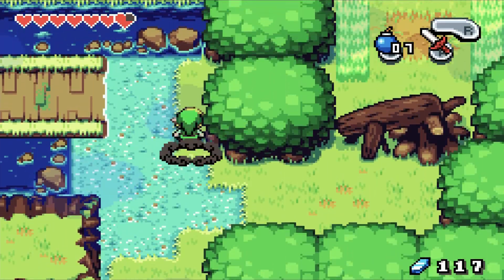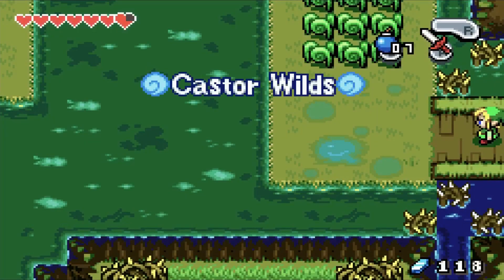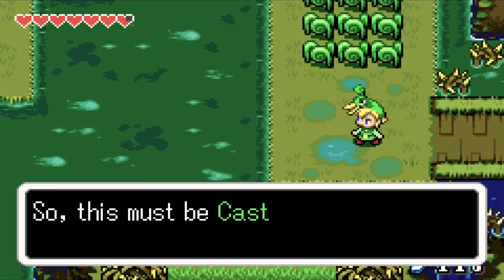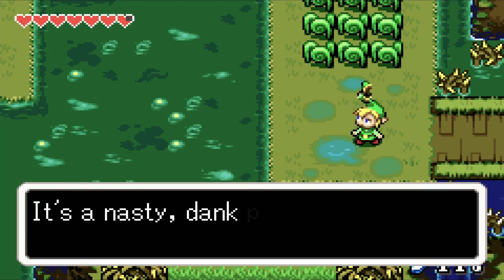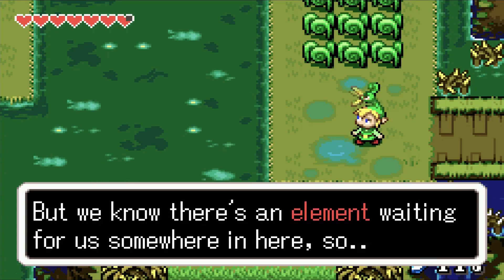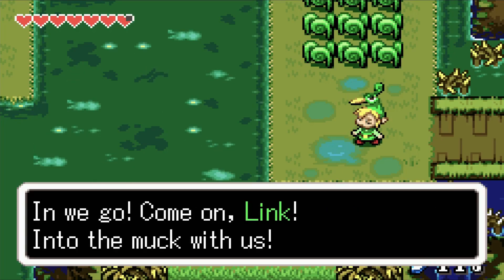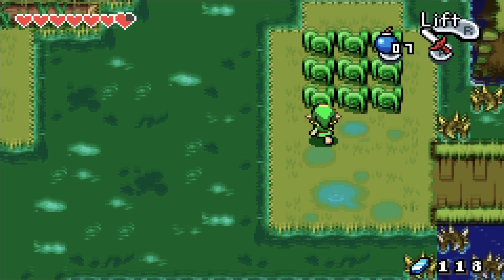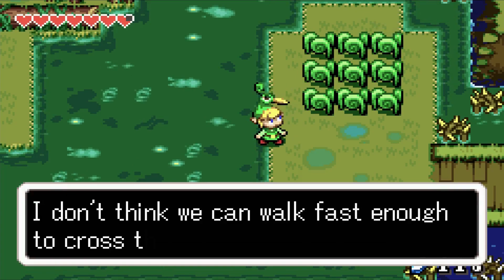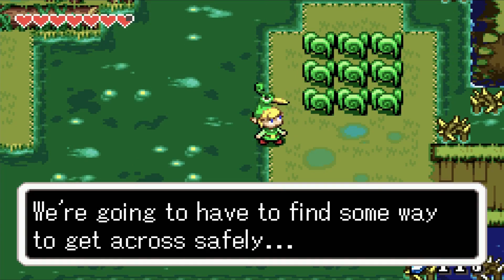This is Castor Wilds — a nasty, dank place filled with swampland and mire. But we know there's an element waiting for us somewhere in here, so in we go! Into the muck with us! It looks like we can't walk fast enough to cross this swamp, so we're going to have to find some way to get across safely.